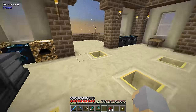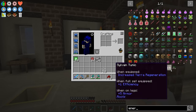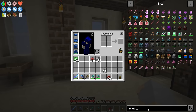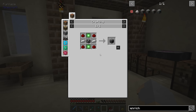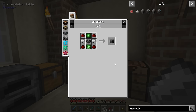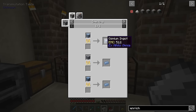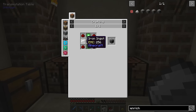We'll also need the Enrichment Chamber and the Osmium Compressor. The Enrichment Chamber basically doubles ores, though I don't actually have any ores right now, so the use of this is going to be relatively limited for now. Eventually we'll get some more useful stuff set up - like a quarry - that will allow us to make better use of this, but for the time being the Enrichment Chamber isn't going to be super useful.